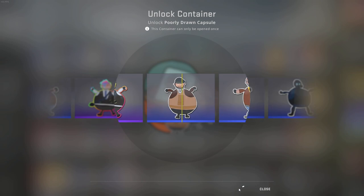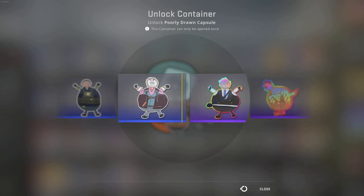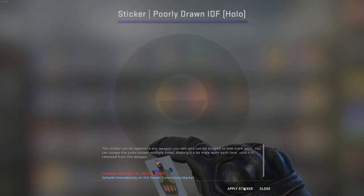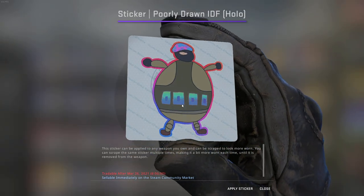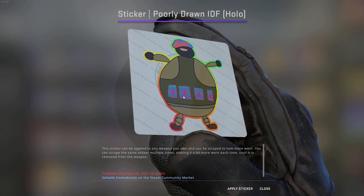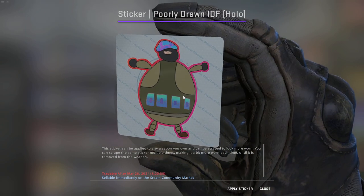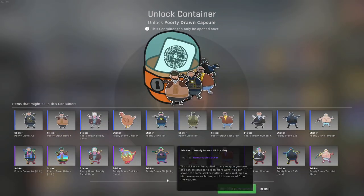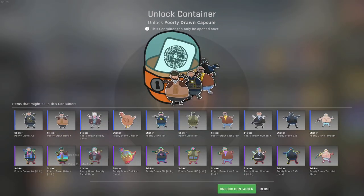If I get a holo, I might just apply it and see how it looks — just give me any holo so I can see how it looks. Oh nice, okay, that's probably the worst one because it doesn't have that much holo, but the holo looks actually cool. It looks like the old Dignitas slash box holo effect. I really like it.